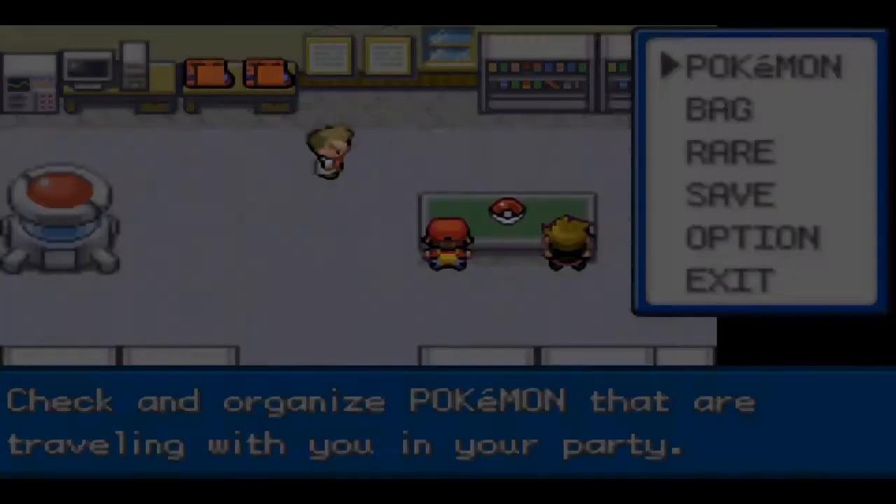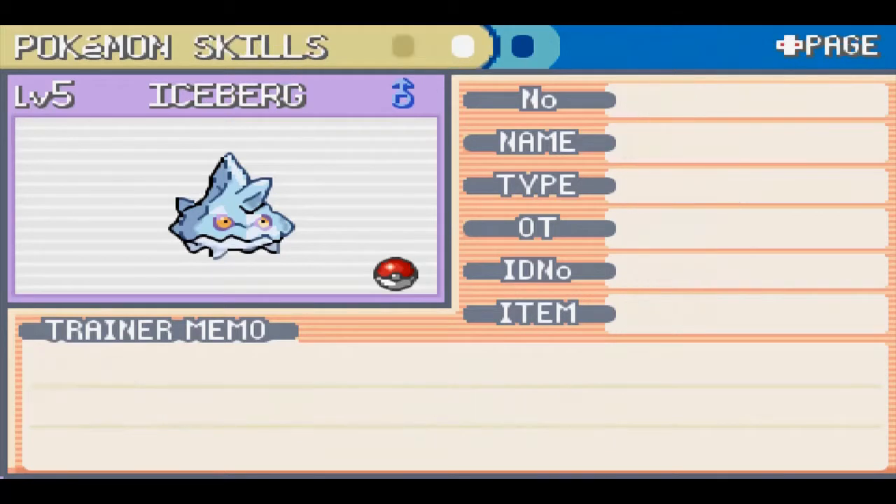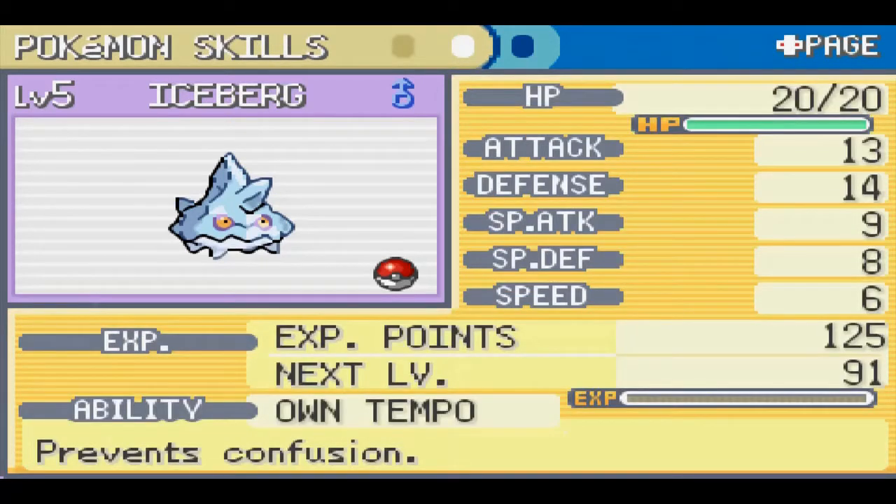I take a look at his stats and he has a sassy nature, which means more special defense but less speed, which is actually perfect. We're slow to begin with and we need some extra bulk on our special defensive side. With Iceberg on the team, it's time to conquer the Kanto region.